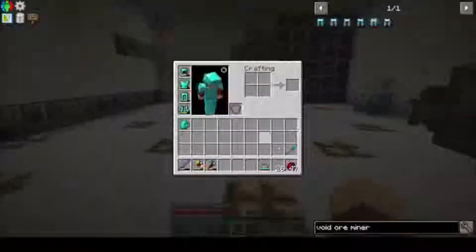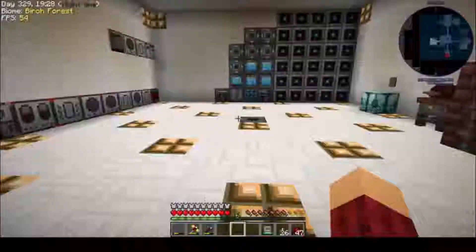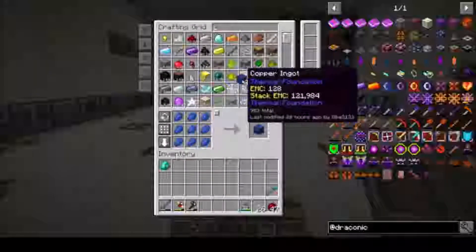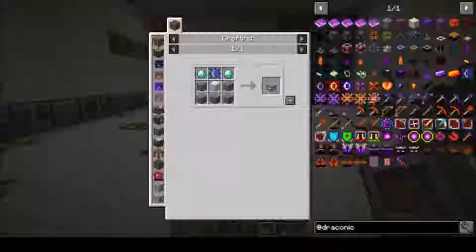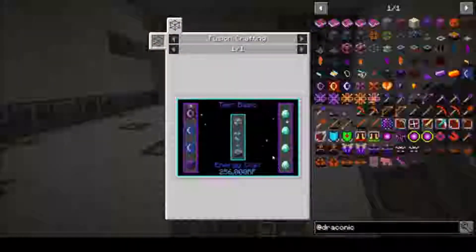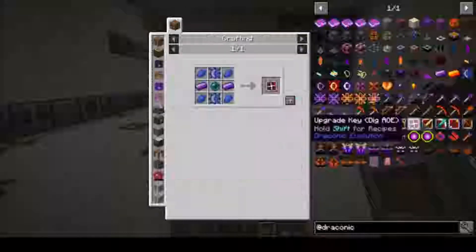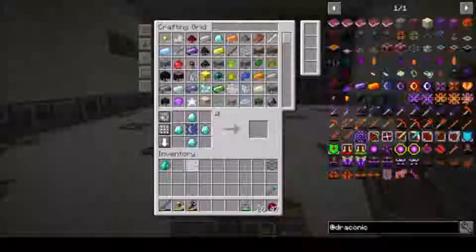Let's get started on Draconic Evolution. The first thing we want to make is a Fusion Crafting Core. Let's make one — I'm missing Lapis Blocks. So we have our Fusion Crafting Core. Then we're going to need, I think it's 8 of these injectors. We'll look at a Wyvern Upgrade: it's 4, 8 — so maybe we only need 8 of these.